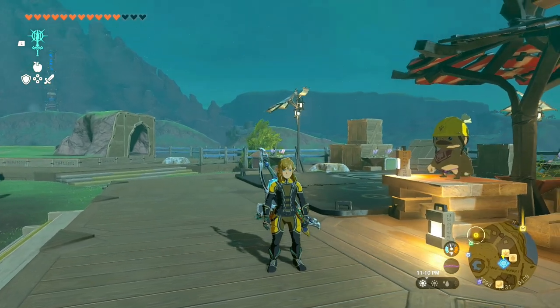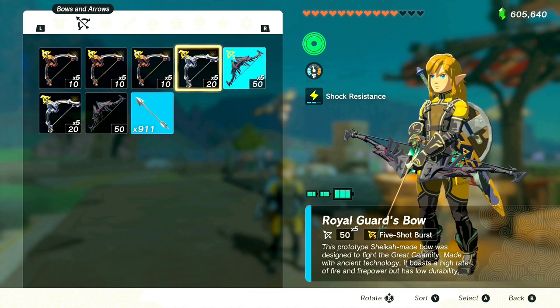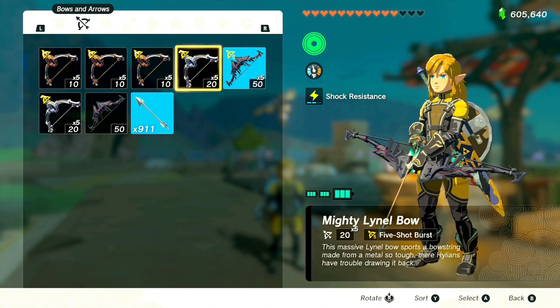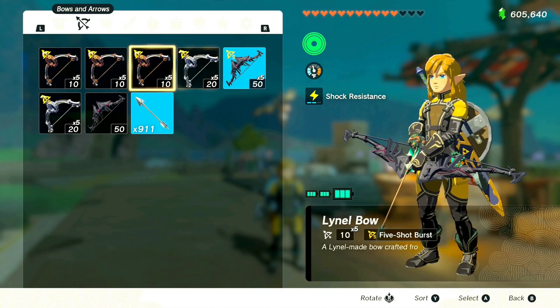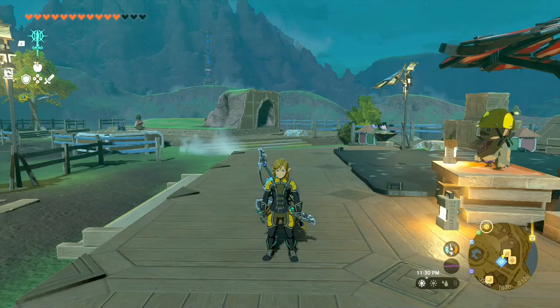I'm gonna walk you through this weapon duplication glitch — this will also transfer the effects of one bow onto another. I've got the Royal Guard Bow, which is normally a one-shot bow, and I wanted to increase it to five shots. I'll show you how to do that. As long as you have a five-shot burst bow in your inventory — or a three-shot bow if that's what you have — the idea is you're gonna transfer the effects from one bow to another.